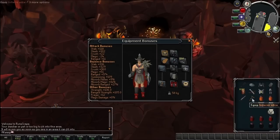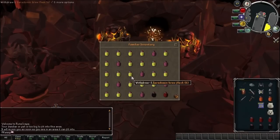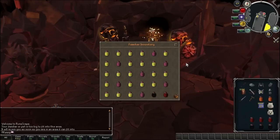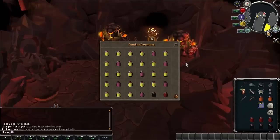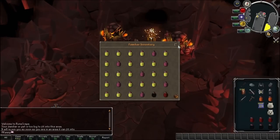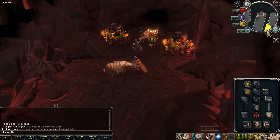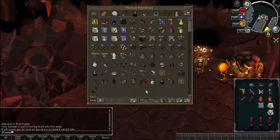I had the Infernal Adze as my pickaxe for dealing with the Armadillo creatures. I had a pretty decent Pack Yak with a mixture of Brew Flasks and Super Restores, and of course four Prayer Restores alongside Overloads, and two Super Prayer Restores which are the orange looking potions in my inventory.